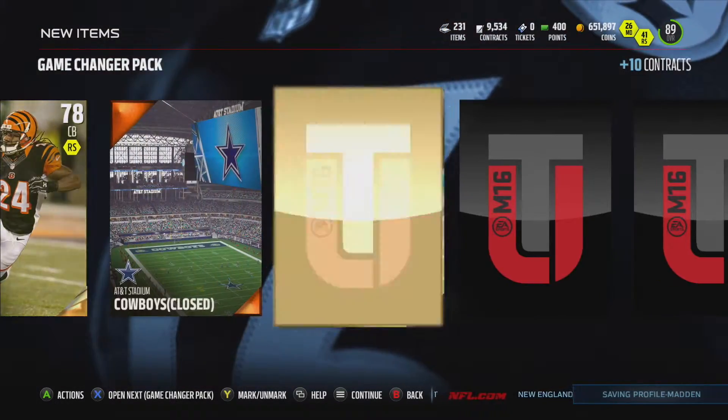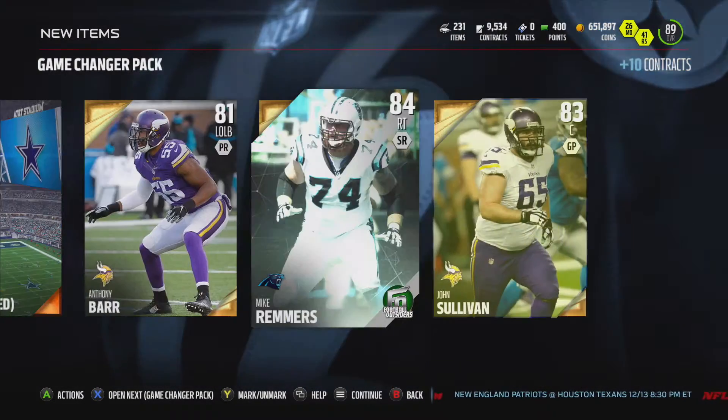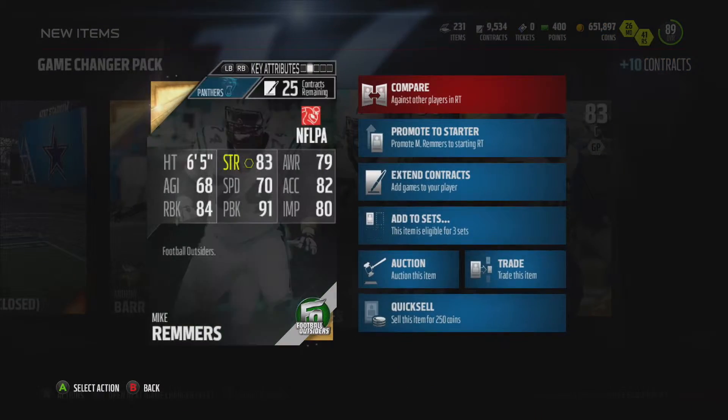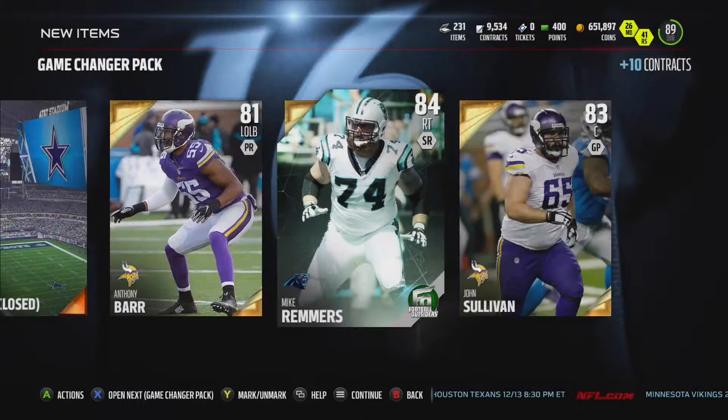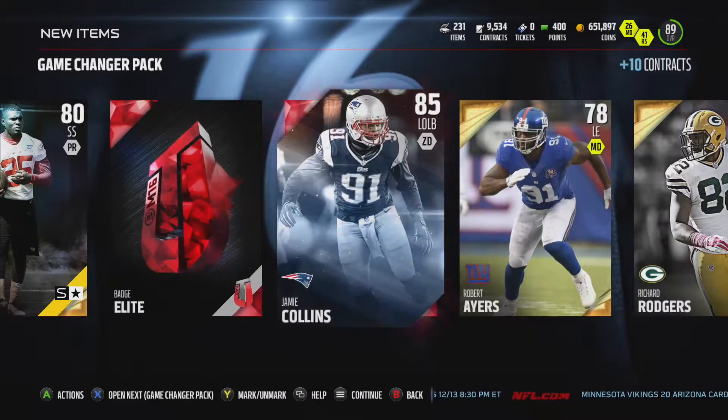Adam Jones. Anthony Barr. Mike Remmers — so that is the new right tackle, new Football Outsider. Quick look at his stats: 84 run block, 91 pass block, 70 speed, and 83 strength. That doesn't seem too bad. We did get Davian Clonty elite badge and Jamie Collins — that is nice.